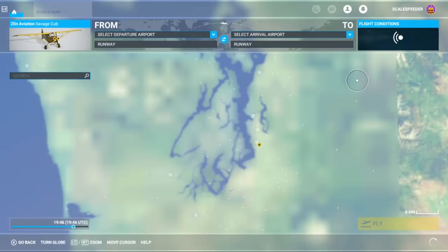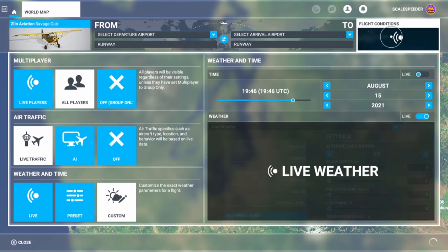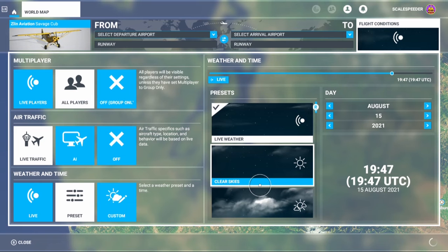Now we go into the world map. The bit that people often miss is you've got to go into Flight Conditions — and this isn't just about the weather, it's about other stuff as well. So here we have the multiplayer setting, which should be set to all players. They're also saying live traffic should be set to preferred — this is what other airplanes are flying around. For weather, they're saying a few clouds, and time of day set to daytime.